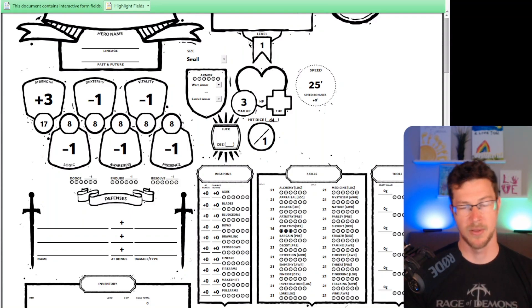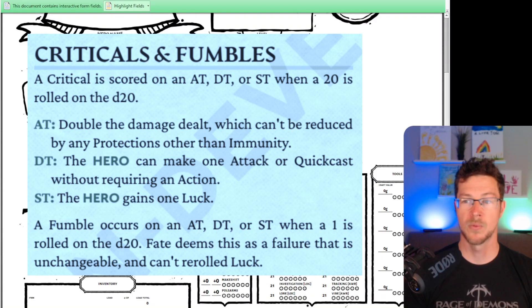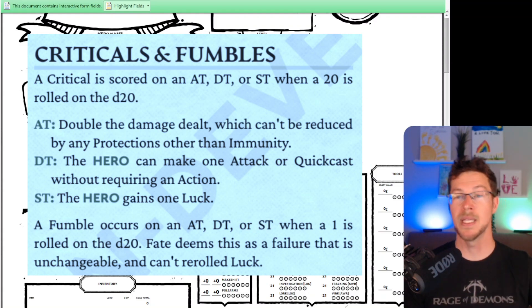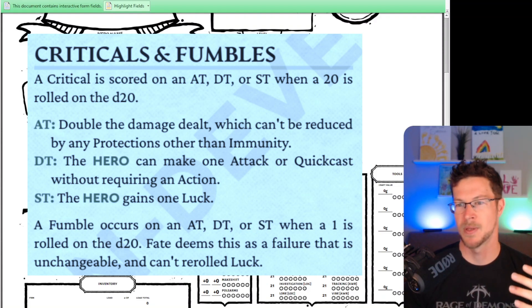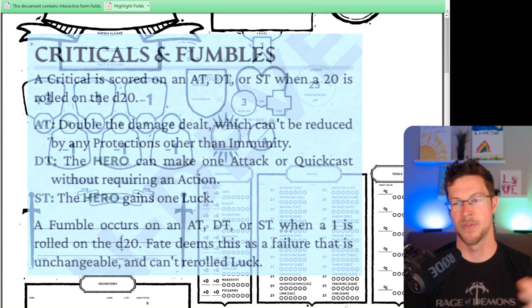Another interesting dice modification is critical rolls. If you get a natural 20 on a D20, depending on what you were trying to do determines the benefit. If you were doing an accuracy test or attack, you get double damage. If you were doing a defensive test, you take no damage and immediately get to make a counterattack. If you're doing a skill test and get a natural 20, you gain another luck point, which is awesome. I thought it was interesting to consider: if you got a critical defense against a ranged attack, I wonder if you can retaliate immediately, even though they're far away and you're a melee character. I hope there's something thematic there.